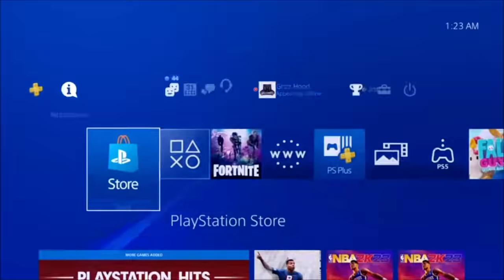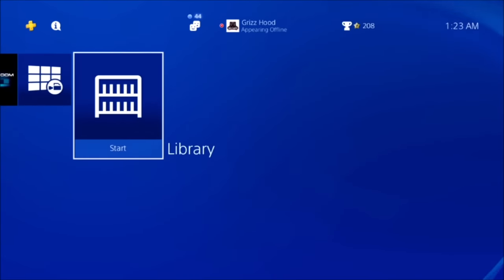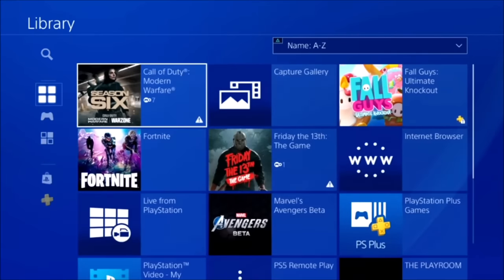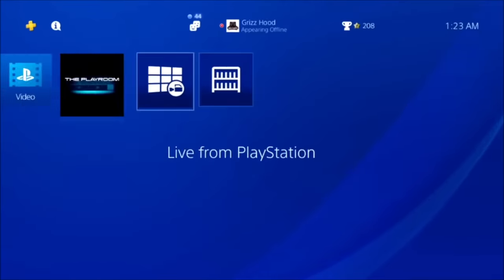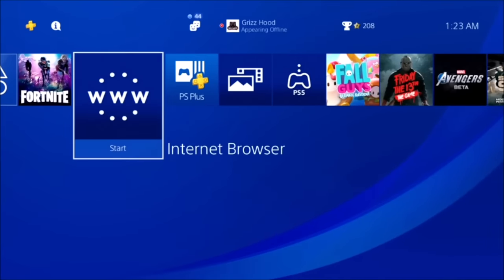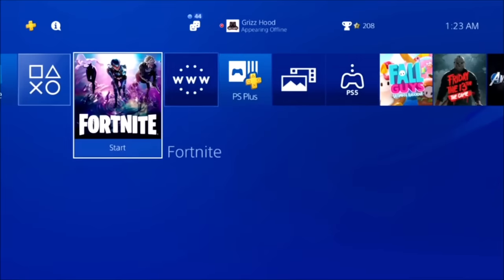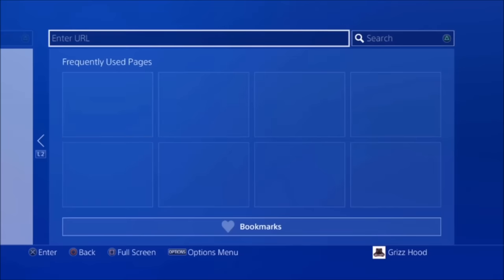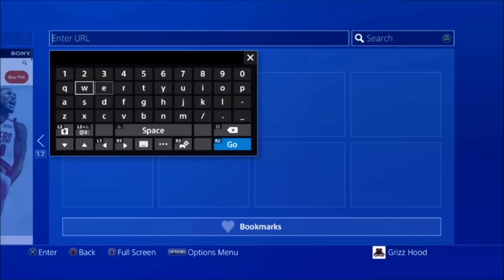The first step is to scroll all the way down to where it says Library and hit X on it. Then go over to the one that says WW and select that one. Once it's secured in your lineup, simply select X on it one time. Then select R2 and hit up one time on your D-pad, select X, and it's going to bring up this box.